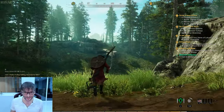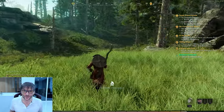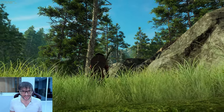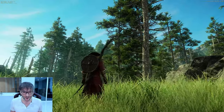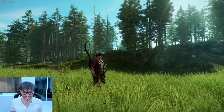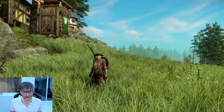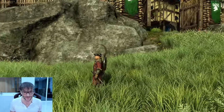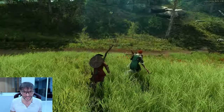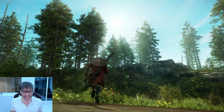Here we are in the outdoors. Not everything is destructible, but trees you can chop down, boulders you can mine, and some plants you can harvest with your sickle. Look at the beauty of this game — the daylight, the trees, the grass. The individual grass stalks are waving in the wind, and there are flowers too, though you can't pick those.